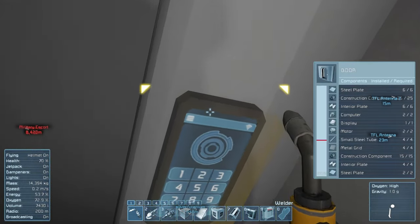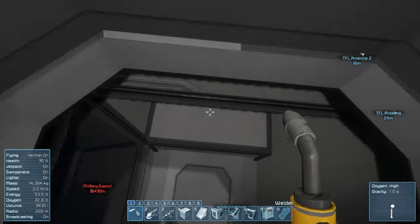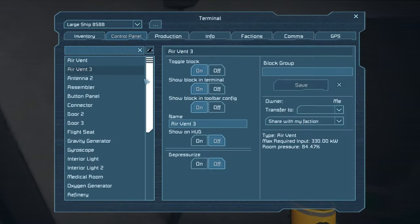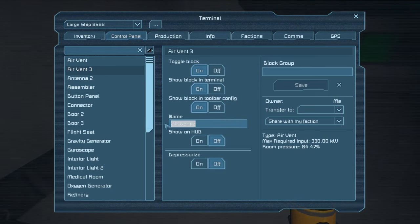Wait, does it actually blow you at the door? Oh yeah it does — just wait. We need to go into the air vent settings here. Air Vent Three — we're gonna call this 'Airlock.' Okay, so I'm putting it to depressurize.